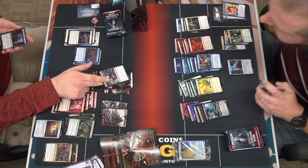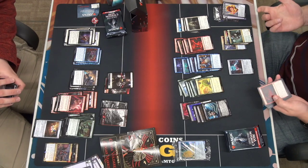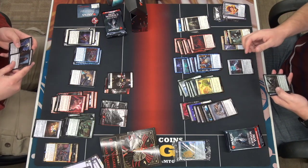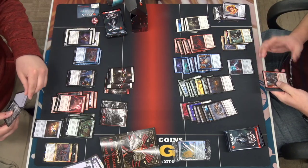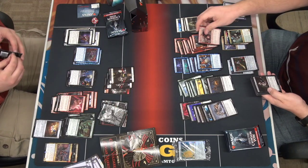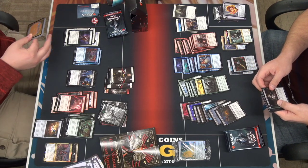Heroes' Downfall at uncommon — great. It's not going to see play in constructed, but at uncommon it'll pop up once in a while. It's not as good as it used to be, but for tonight's purposes it's great — absolutely great. I'd play a five-mana version that makes like a blood token or something, even if it's a sorcery.